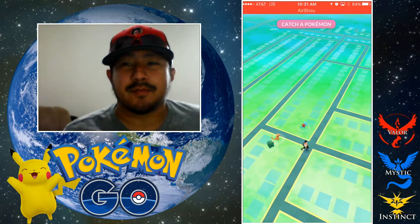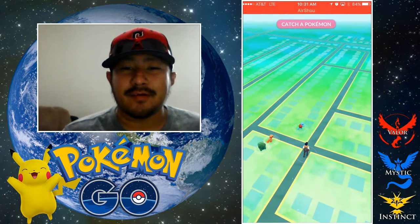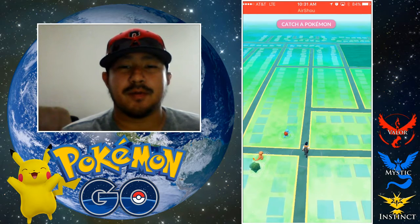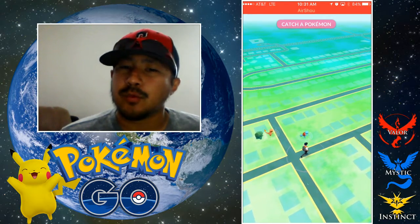Unlike the regular games where you pick a Pokeball, you actually have to catch it. Now you can see from the screen you have three choices: the wonderful water type Pokemon Squirtle, the fire type Charmander, or the grass type Bulbasaur. Well, if you want Pikachu...